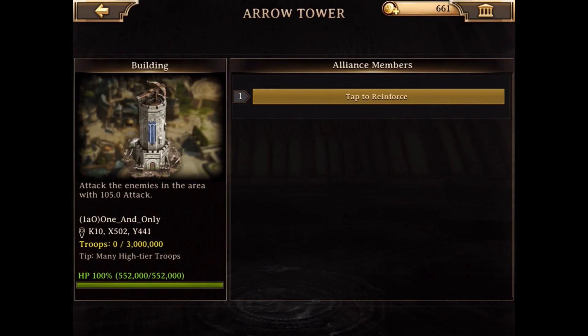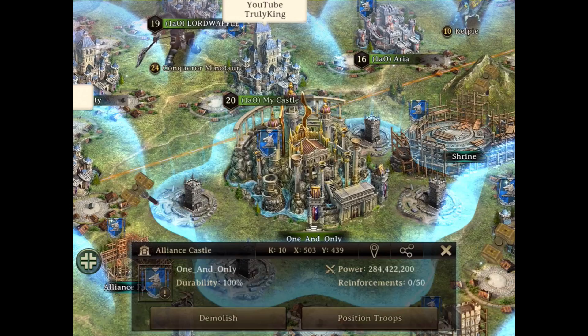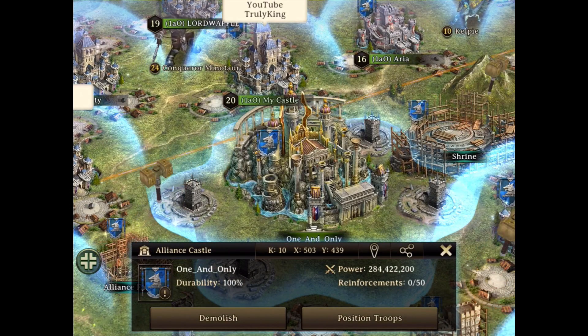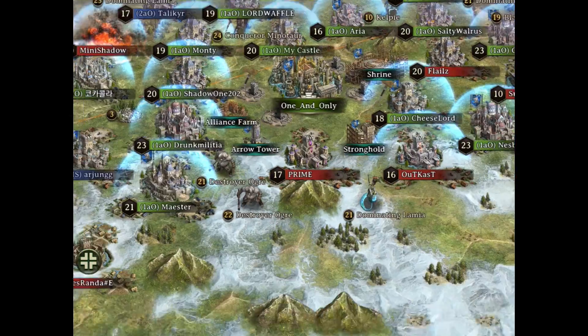Right here we can see the archer tower. This one gives us a 105% attack, which means we get five percent more attack once we are in the range of the sniper tower. You can build four of these things, if I'm right, from the alliance fort. They will boost you in war.